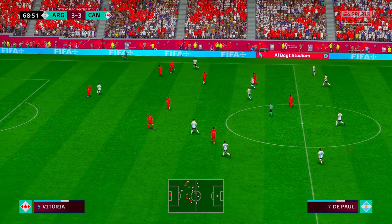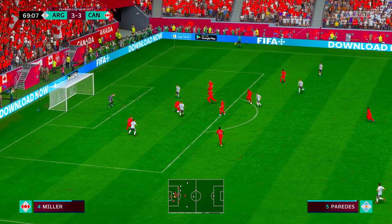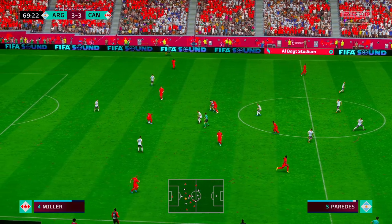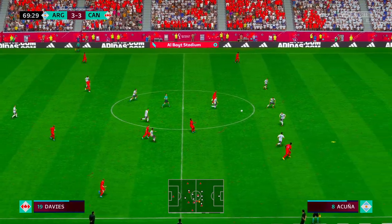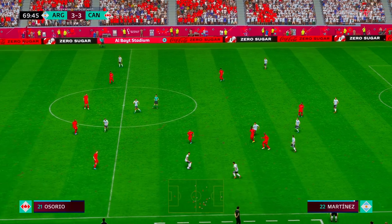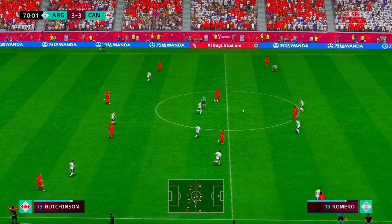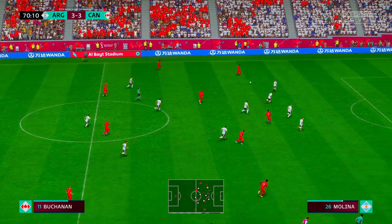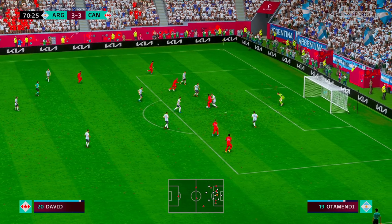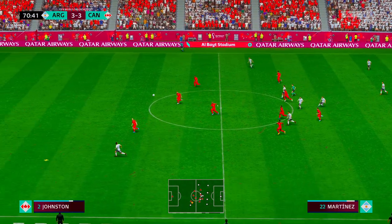Good physical play — shielding the ball admirably. Well, the threat was very real — marvellous defending. Jonathan Osorio — that's really good and effective physical play, strong play here. He read it superbly. Atiba Hutchinson, Tejon Buchanan — can he play it in? A crucial intervention just then amid impending danger — counter-attacking very much an option.